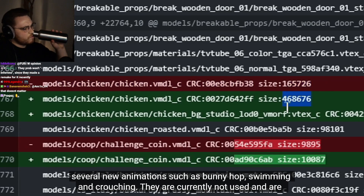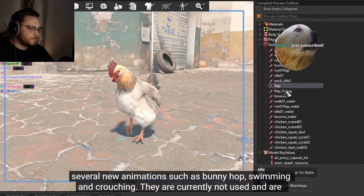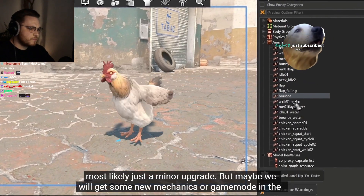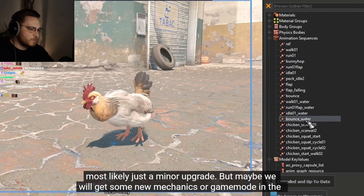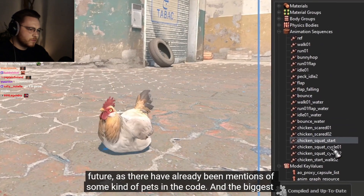Chickens receive several new animations such as bunny hop, swimming, and crouching. They are currently not used and are most likely just a minor upgrade. But maybe we will get some new mechanics or game mode in the future, as there have already been mentions of some kind of pets in the code.